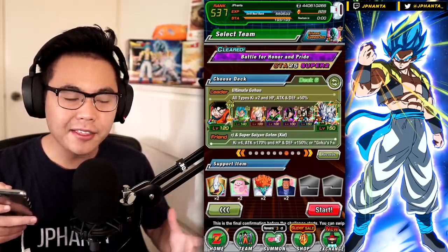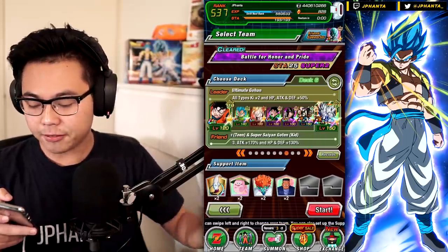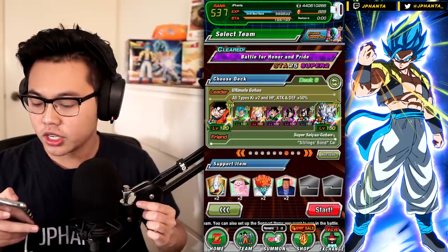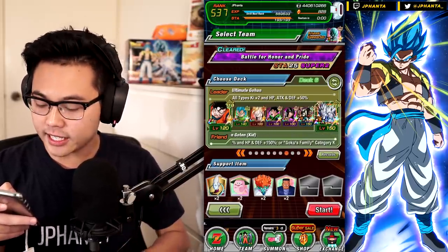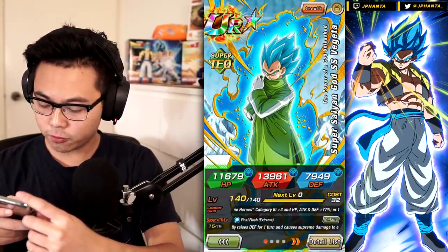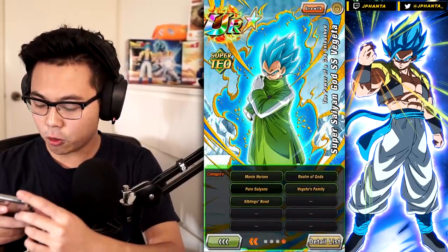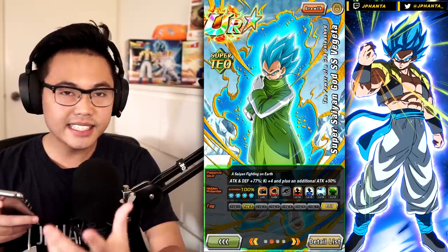I don't know if JP has some extra cards you can put in, but this is the team I could build here. For the leader we have Ultimate Gohan from the World Tournament — he provides all-types ki plus two and a 50% stat boost. We don't currently have a Sibling Bonds free-to-play leader, so he is the best at the moment. Then we have the EZA Super Saiyan Blue Vegeta — funny enough he has the Sibling Bonds link with Tabo. This guy is legendary, very high damage output, EZA for that level 140 stats and all that good stuff.